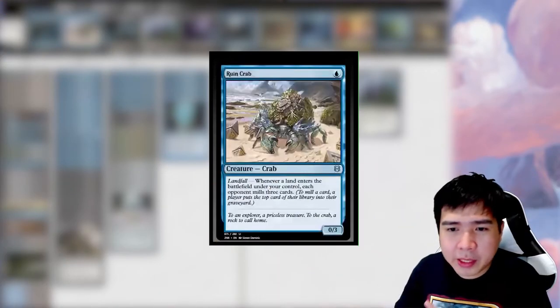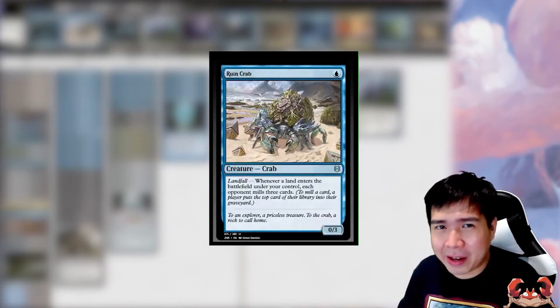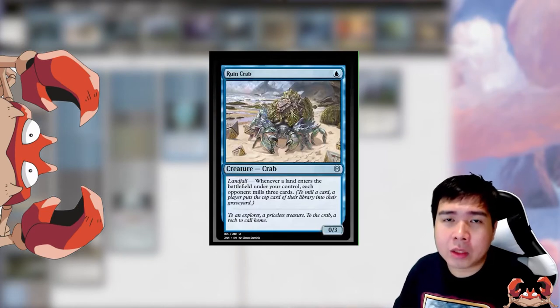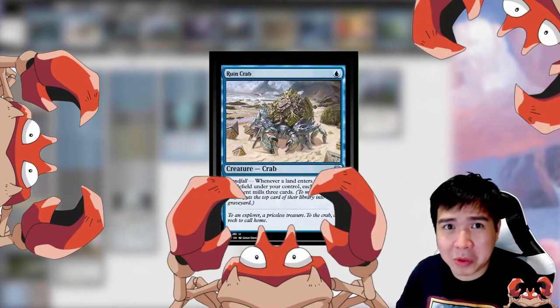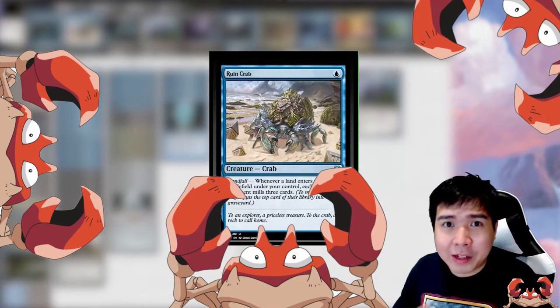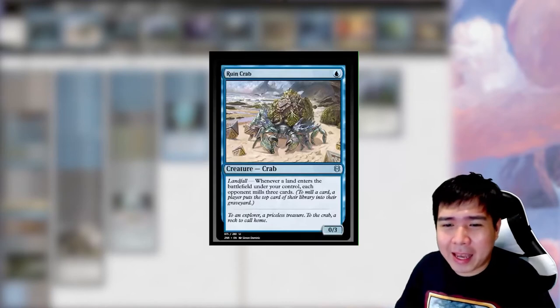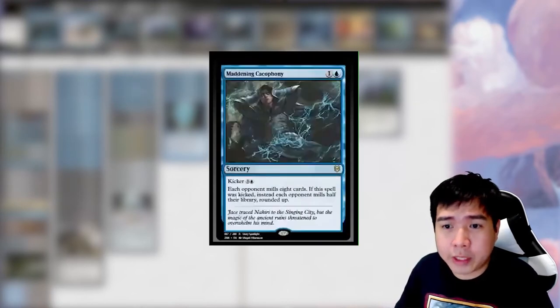The stark difference with Ruin Crab is that Ruin Crab is still 1-to-cast but a 0/3 — thicker and better, dare I say — because it doesn't need to target a player. It mills all opponents. If you have multiple opponents, you mill all of them, top 3 cards. Having 8 crabs gives more consistency with this specific gameplay, which is why I want to play this archetype.